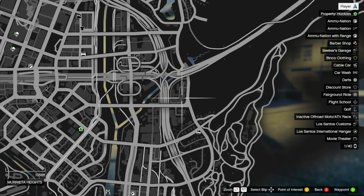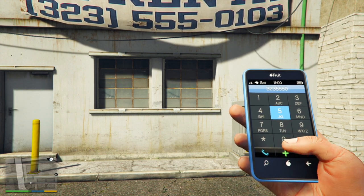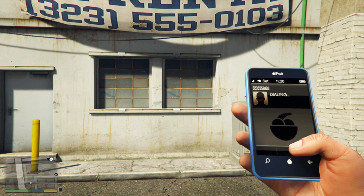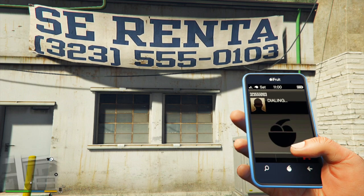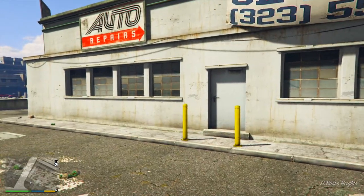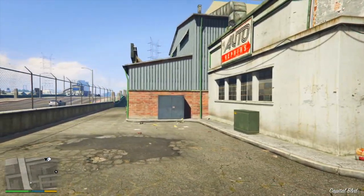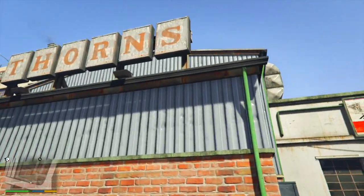The final two locations are in Muerta Heights, kind of located where I have one of my special vehicle warehouses — you guys might have a lockup here as well. The first one is this small warehouse with a Say Renta sign on there, and it has a phone number: 323-555-0103. If you call that, it says this number is no longer in service — which maybe indicates that no one is there, no one is available. It also had that same Thorns connection on there as well, so it seems like it was part of the same business.